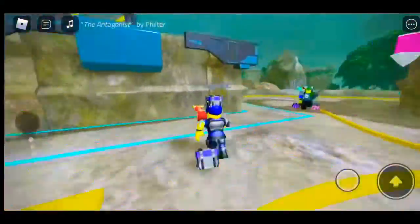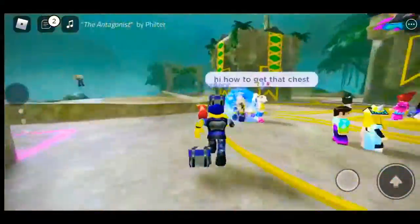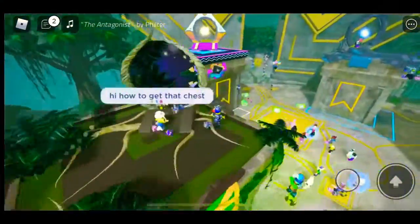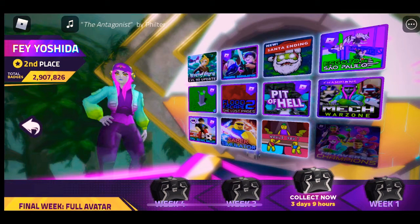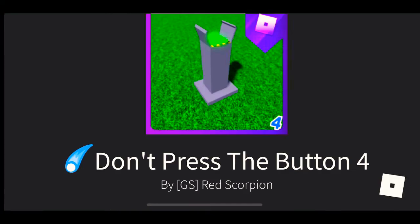Hey, it's John Apocalypse, and in today's video we are going to be getting the next chest, which is Feiyoshida — not Ren Brightblade, Feiyoshida. There's a game called 'Do Not Click the Button' or something like that — don't press the button.